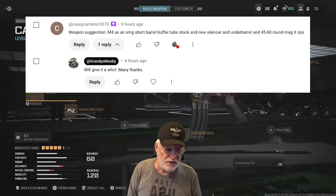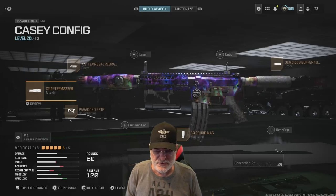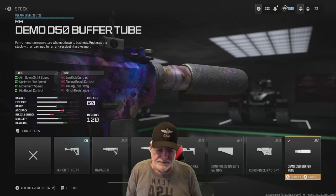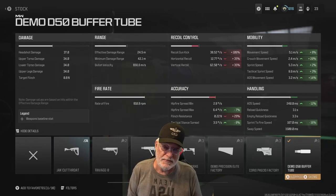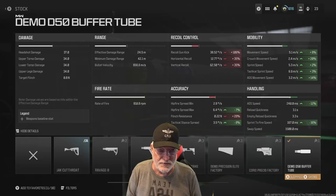This one came from a user named Casey Cameron. Here's the configuration — it's an M4. We'll start with the Demo D50 buffer tube, which helps significantly with handling. In the mobility section, crouch movement speed is the biggest green. The ADS speed is improved by 12 percent and sprint to fire by 16 percent — things that grandpa really likes. On the high recoil side, gun kick is up 106 percent and 35 percent each for horizontal and vertical recoil.